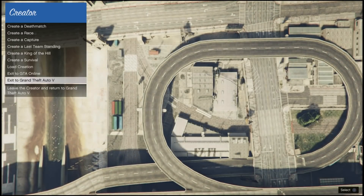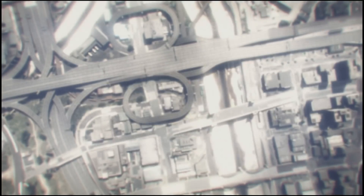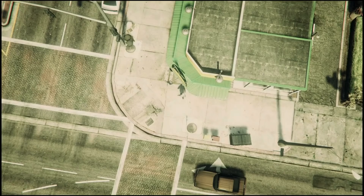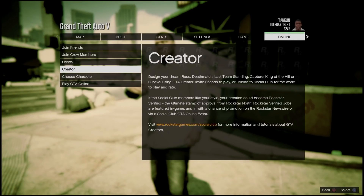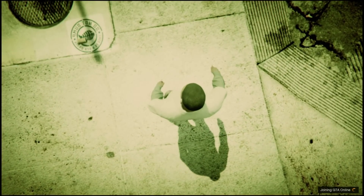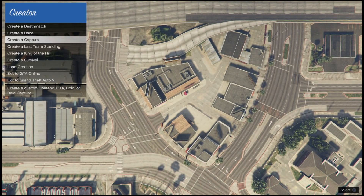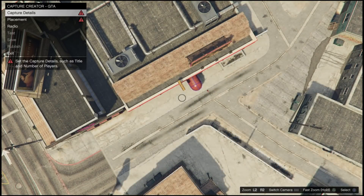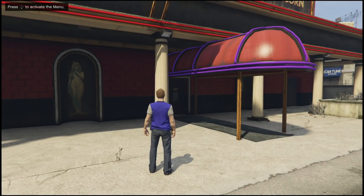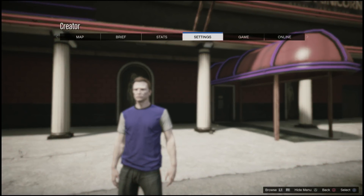We're going to do this part over again — exit to Grand Theft Auto 5 — because it's basically 50/50: it can be a female character or a male character. Now we're going online, to Creator, and starting up the Creator. We're going to do this until we get a male character — it's 50/50. Create a Capture, set the type to GTA, and click Switch Camera. And now, as you guys can see, we just got a little lucky — it's 50/50 and we got the male character.